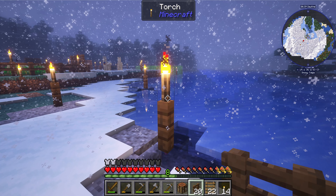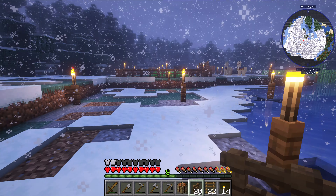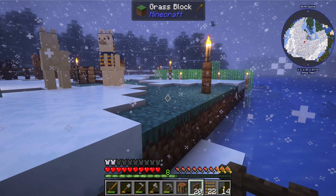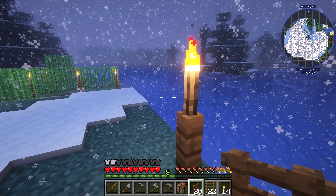We got sugar cane. I can't think of anything else we need water for necessarily, but I'm going to keep these torches out here nonetheless. That actually helps because it'll keep the mob count down.